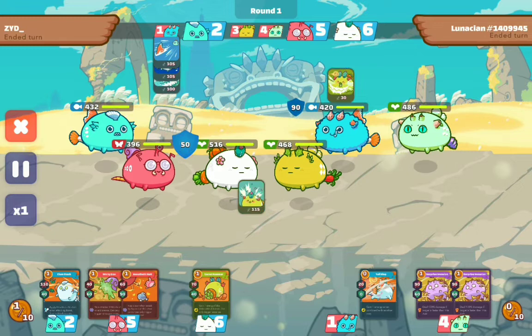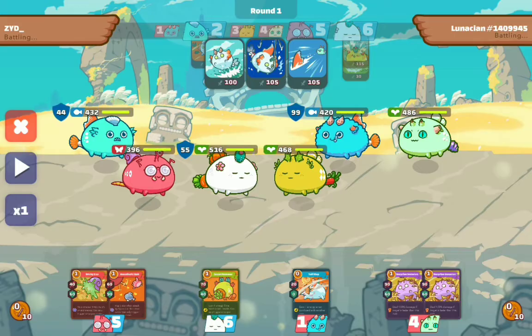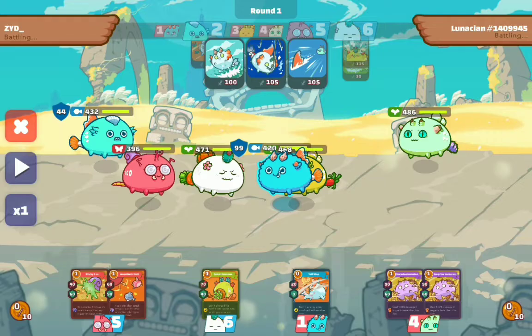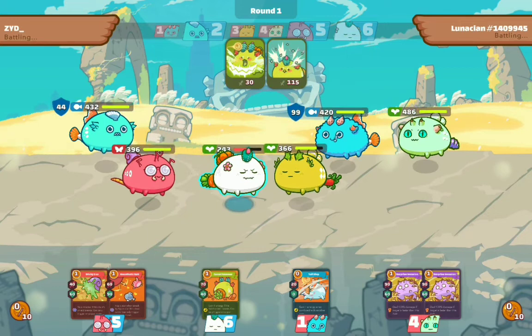I thought about it — since they have a steal card, maybe they'd steal, so I chose to deal damage instead. They used pang steal and prickly trap because my plant was caught. Shell job only activates its 130% damage when the attack is ideal, meaning maybe there's no shield or anything — I'm not sure, but that's how I think it activates. Anyway, my steal got taken but that's okay.